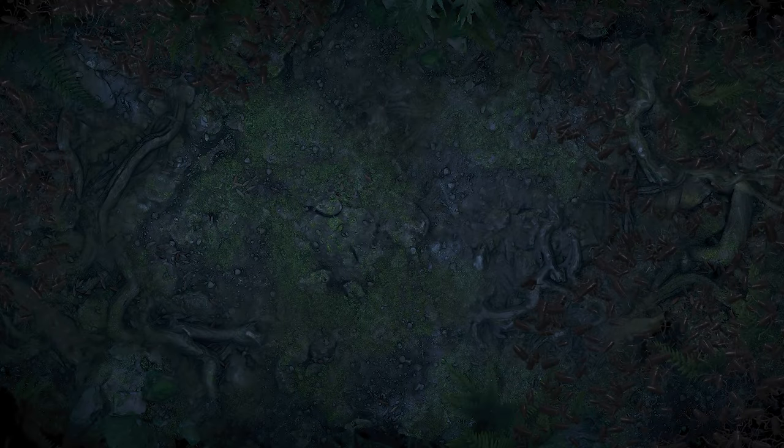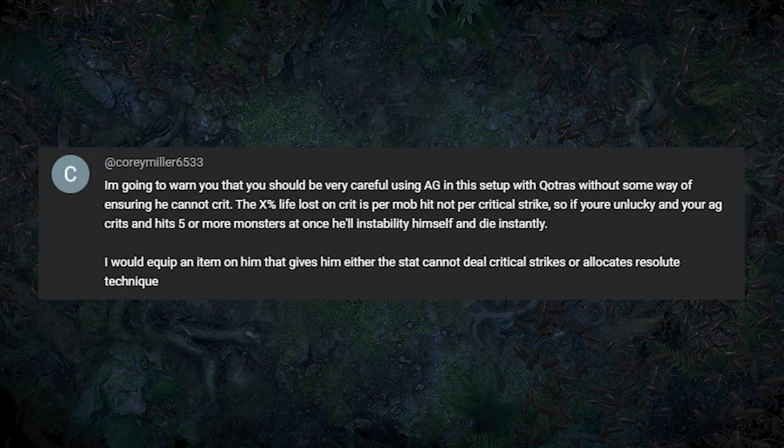Hello, Exiles. This is just a short video to address a problem with the build. I was made aware by Corey Miller 6533 that the percent of life lost per critical from the Kotra's Regulator Shield is per mob, and not just per critical, and that melee minions, or melee in general, has a small built-in splash.